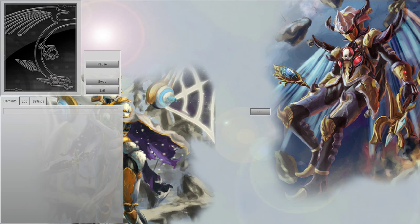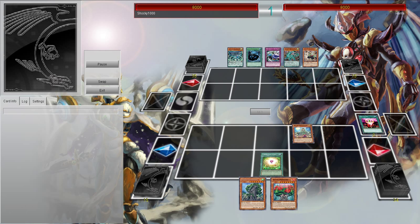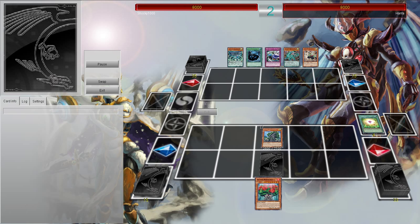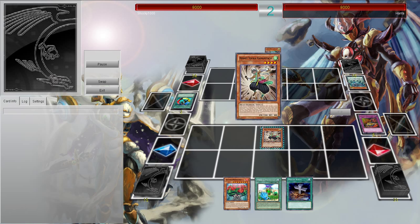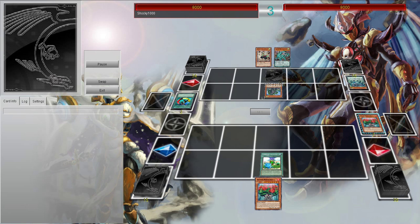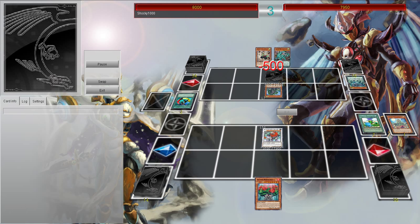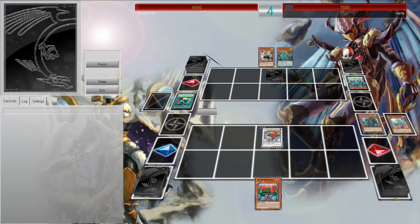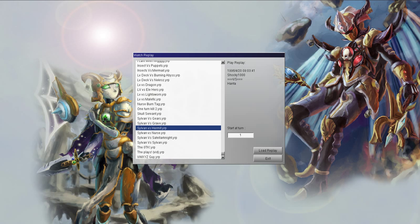Now we're going to face up against Hermits — and I hate Hermits. Here I'm going to go for the One for One, get her out, use the Fragrance to draw, special summon him, and set a card. He goes for Creature Swap and takes it. I'm perfectly fine with that — it goes back to his hand, I don't really care. I'm going to get Spore, use Miracle Fertilizer to get Hermitree back, and sync up for Leo. I know Hermits can't really do anything against Leo. He can't target me with his XYZs, can't do anything, so he just quits.